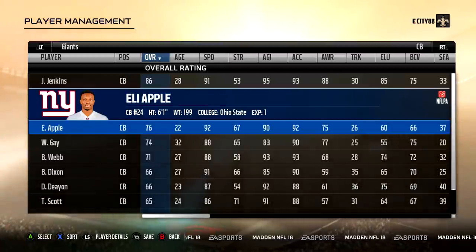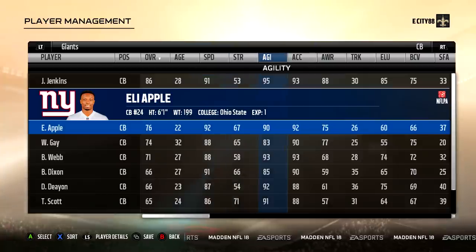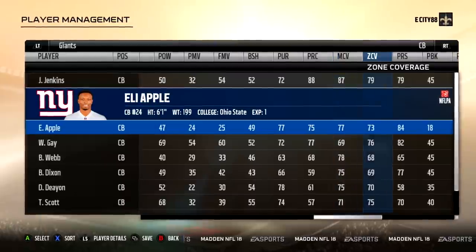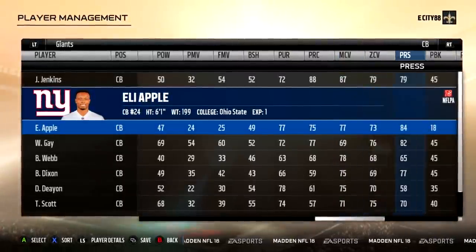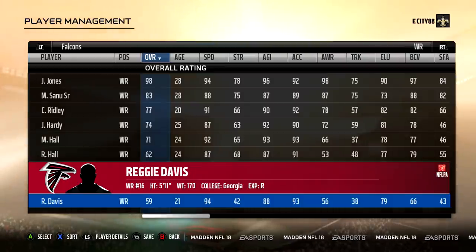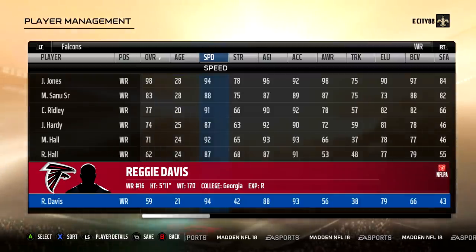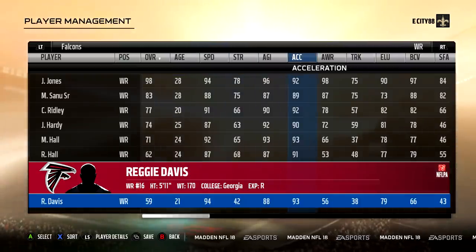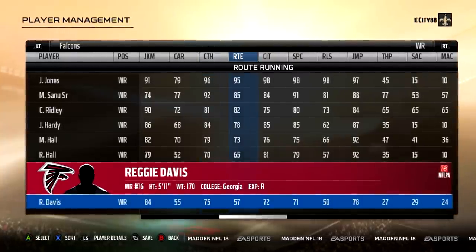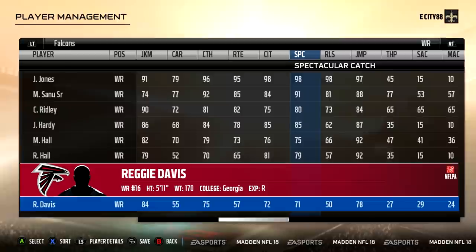Madden 18, Eli Apple's second year. He's down to a 76 overall with 92 speed, 90 agility. His man coverage is 77, zone coverage is 73, and his press is 84. His opponent is rookie wide receiver Reggie Davis, a 59 overall. He does have 94 speed, which is pretty good for us, and 93 acceleration. He's got 75 catching, 57 route running, 72 catching traffic, and 71 spectacular catch.